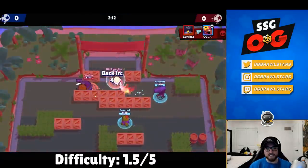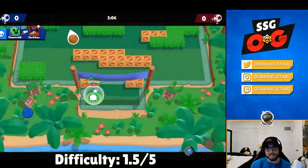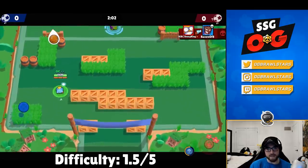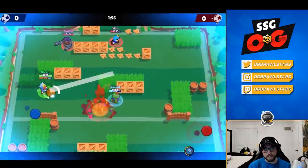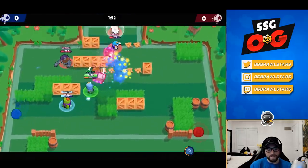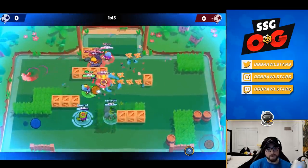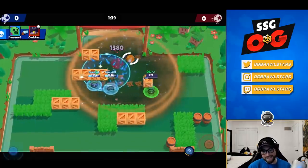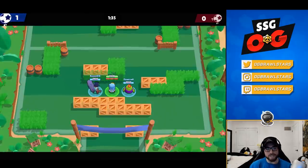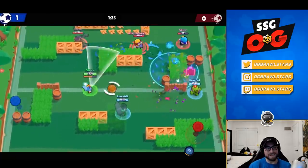For skill cap, 1.5 out of 5 — such an easy brawler to play. There's barely any mechanics except a slight advantage shooting from the left side in a Sandy mirror matchup. His super takes up half the map and is straight-up area denial, especially with the Rude Sands star power. He can pretty much shoot through walls. His star powers feel really unimaginative — like they were designed in two minutes.